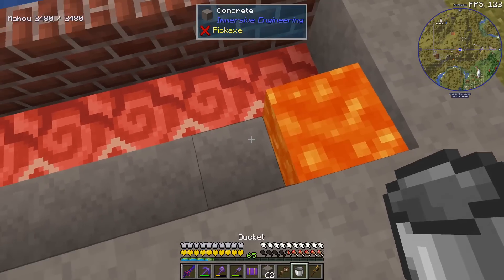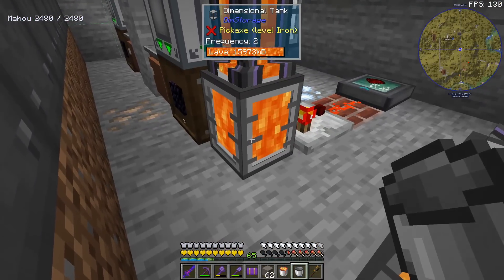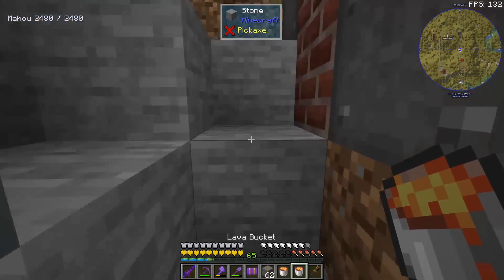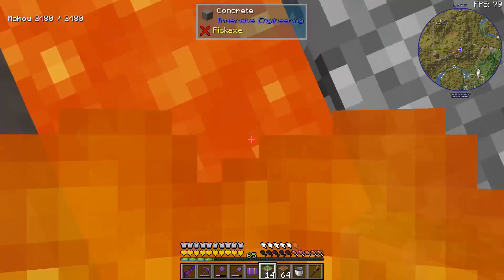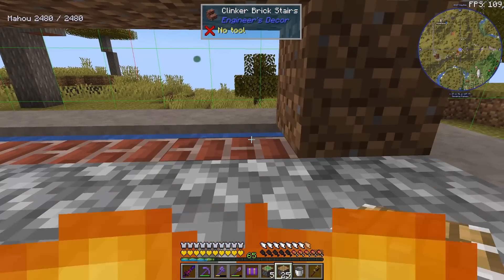All we need is a few water source blocks and obviously a few buckets of lava. We can steal some lava from here. I'm assuming it does not have to be source blocks all the way, but I'm sure it's going to bug my OCD later on. I think we're good. I don't really recommend doing this, but if you have the Crimson Pendant you can put down the lava first.